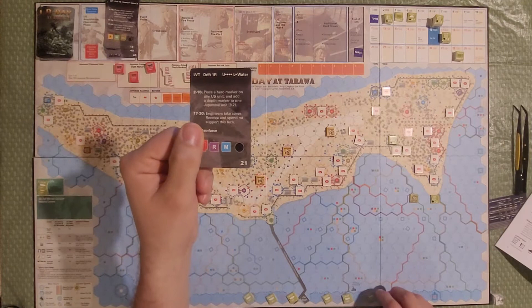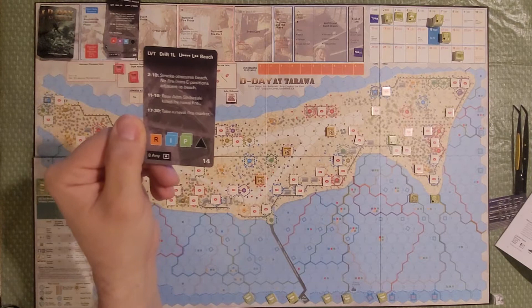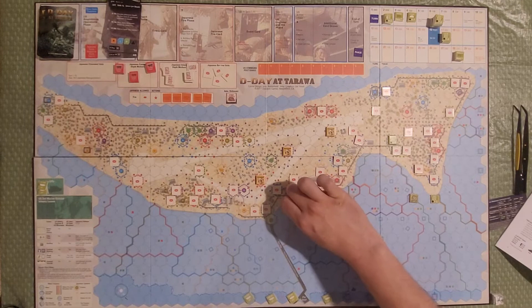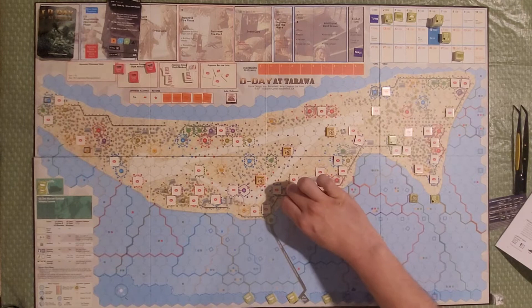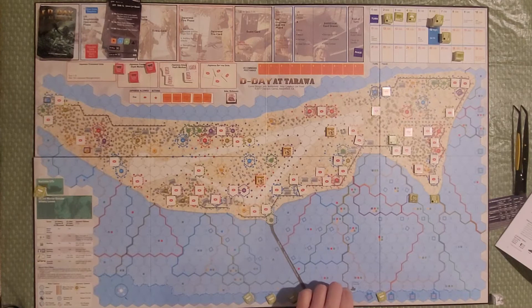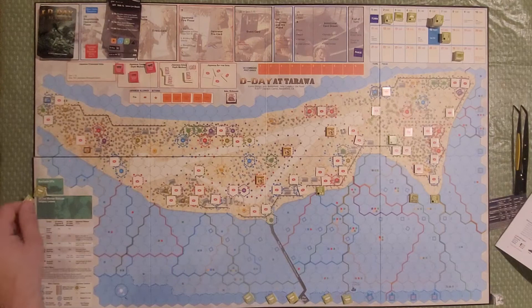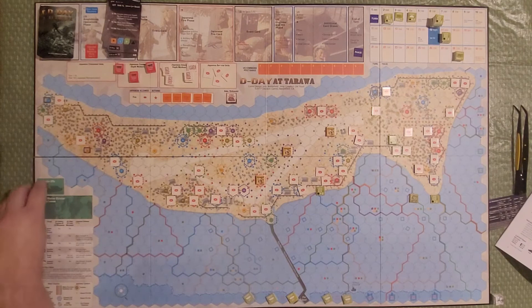I moved the wrong unit — that's R2B. R2A is here, so we correct the placement. Company F, 2nd Battalion of 2nd Marine Regiment, has landed. We're doing pretty well as landings go. For Red Beach 2B, no drift, and we get 3 and 1 — losing a step of the unit and a step of the LVT but going inland 2. That's four steps of engineers — we lose one step and one LVT step and place them two hexes inland.